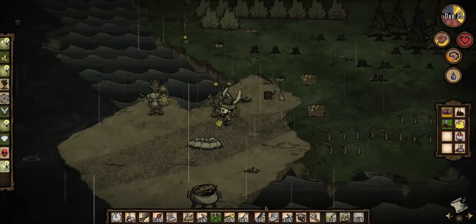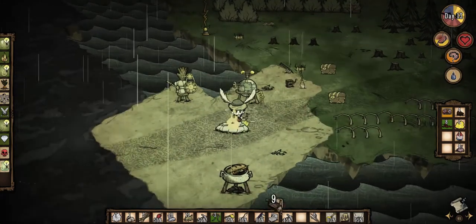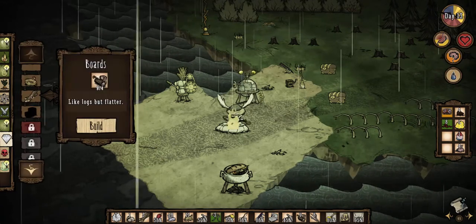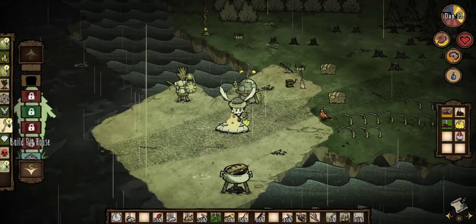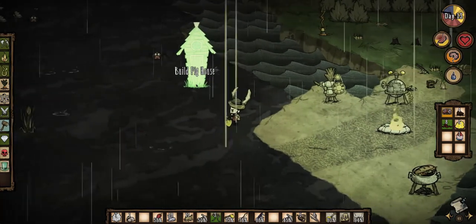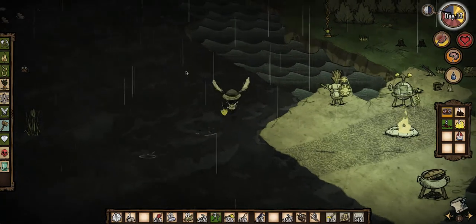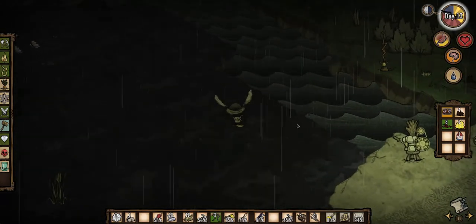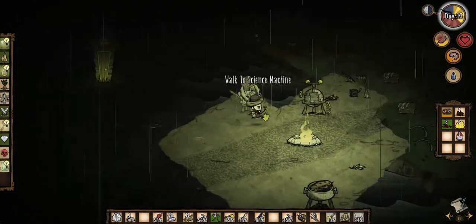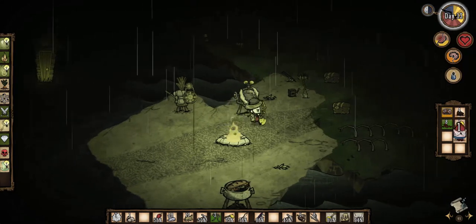Okay, we need one more board — let's go ahead and make that. And now we can make a pig house — sweet! I want to put this right where the spiders are but close to my base, so I'll put it over there. Sweet — oh, it already has a pig! I didn't know it already had a pig — that's awesome! I'm definitely going to make another one of those.